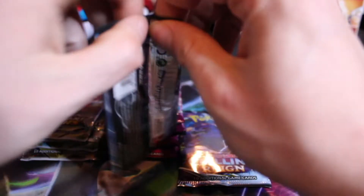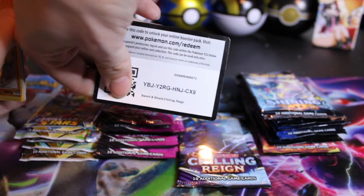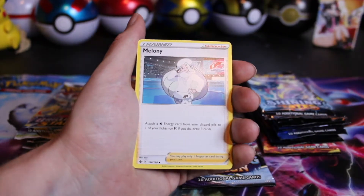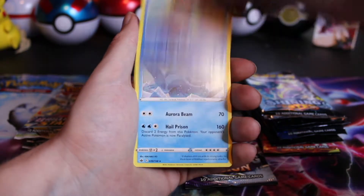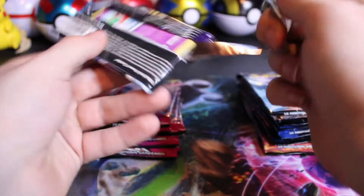We have the least amount of Chilling Rain packs, and the most alt arts to grab from this set. As far as sets in Sword and Shield go, most of these I actually like. I even like Chilling Rain. I know the pull rates are pretty bad, but it's got my Haunter, and it has some of the best looking alt arts — and it has so many too. Furfru, Drizzile Reverse, and a Walrein. Chilling Rain, I talked you up. Show us the goods.